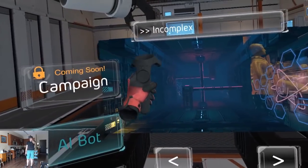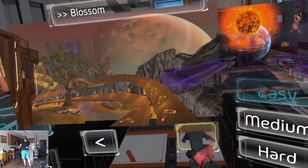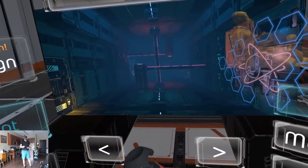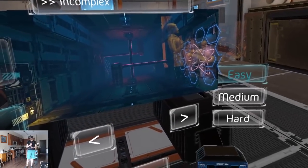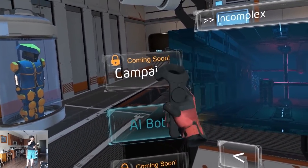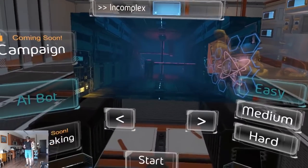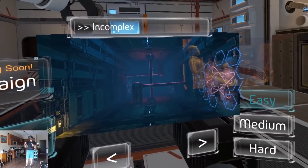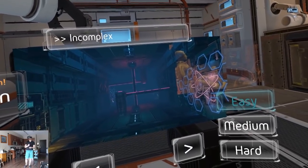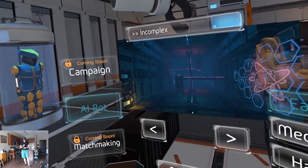AI bot is what they've got now, campaign coming soon, matchmaking coming soon. A few different arenas and different difficulty modes. I think it has a lot of promise — it's pretty fun and easy to just point and click and direct your ships. But the content is a little thin right now. It could be interesting once they have a campaign. If they have a really kickass story campaign, that would be interesting. So maybe keep your eyes peeled on this to see how it develops. Right now this game is 20 bucks, but Final Assault is 30 bucks.